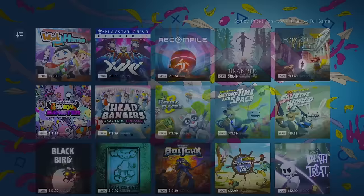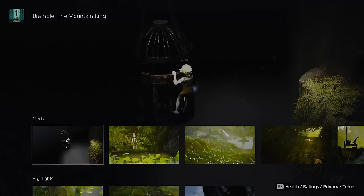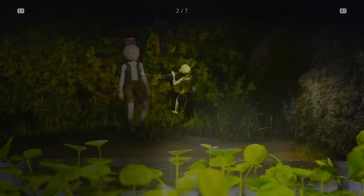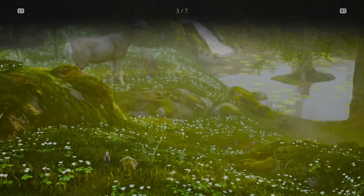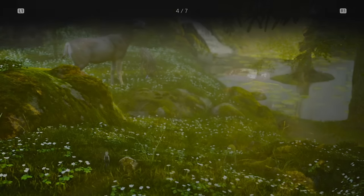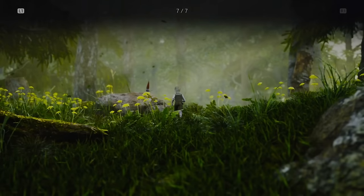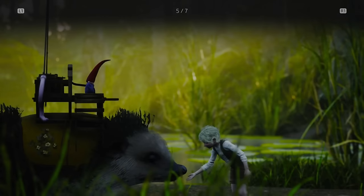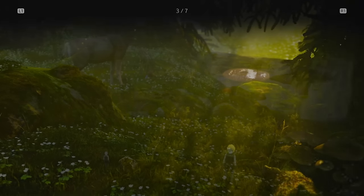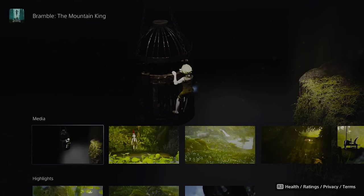For those looking for something creepy and horror-esque, Bramble is on sale for $13.50 — even cheaper with PlayStation Plus. It's a stunning-looking game reminiscent of the artsy games that have come out over the years, but what really sets it apart is its emphasis on folklore. It's got some really creepy moments, so if you're looking for something that looks cute on the surface but is actually quite scary, definitely check out Bramble.